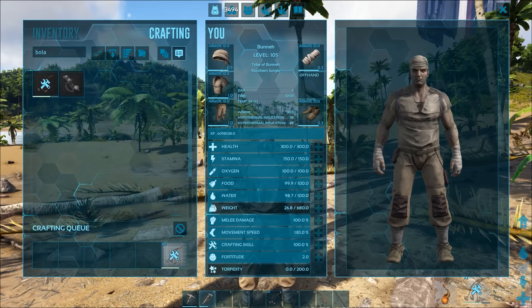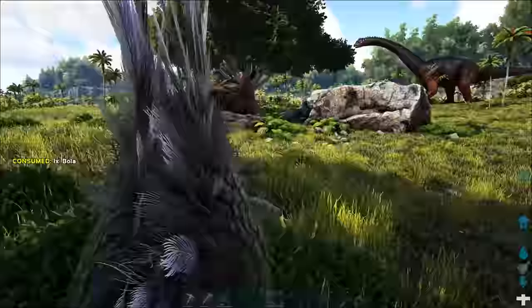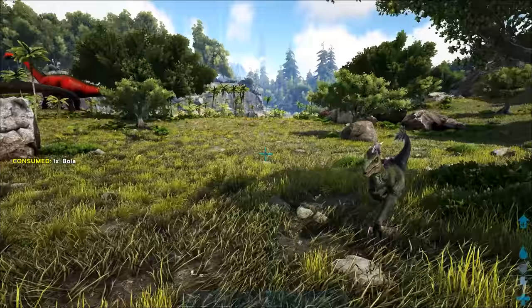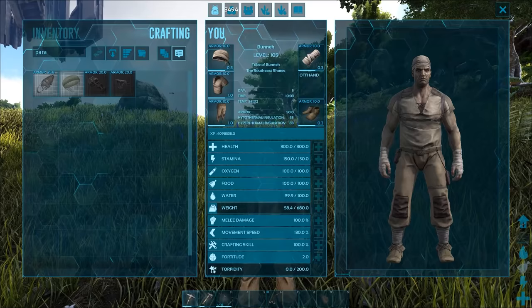Tip number eight: always keep bolas on you. I cannot stress how important bolas are in the game. They're fairly cheap to make and extremely lightweight, so in my opinion there is no reason to not have these on your hotbar at all times. They're great for immobilizing players in PvP situations and can be literal lifesavers in PvE. They're also great for immobilizing creatures for taming purposes.